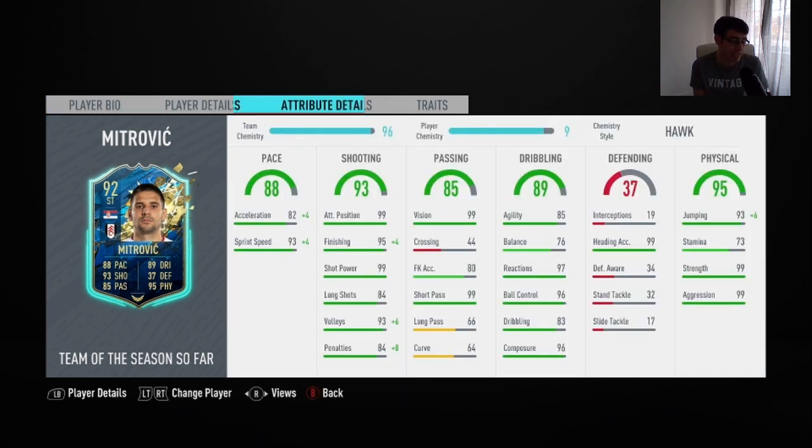In the three games I did play with this Mitrovic card he scored me 6 goals and got me 2 assists. He also has 3 star skill moves as well as 4 star weak foot. His main standout stats are his 99 shot power, his 95 finishing, as well as his 99 positioning and 99 vision.